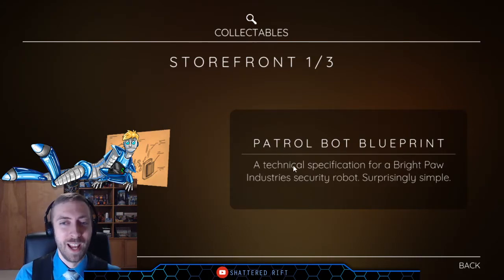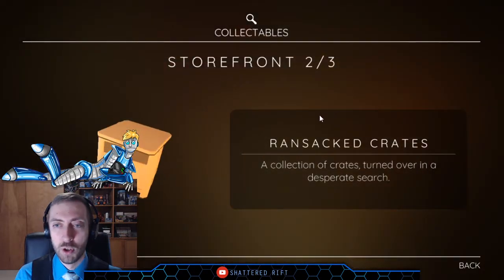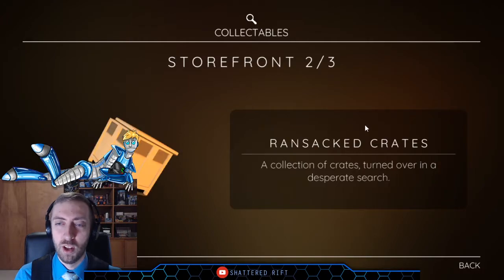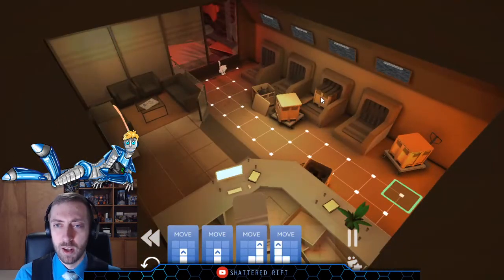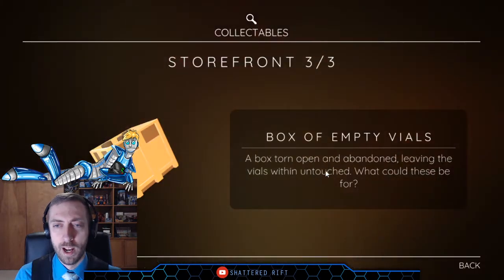Patrol bot blueprint: a technical specification for a Bright Paw Industry security robot — surprisingly simple. Ransacked crates: a collection of crates turned over in a search. I feel like, game, you typically enjoy far fewer of the indie night choices than most people do. Box of empty vials: a box torn open and abandoned, leaving the vials within untouched — what could these be for?